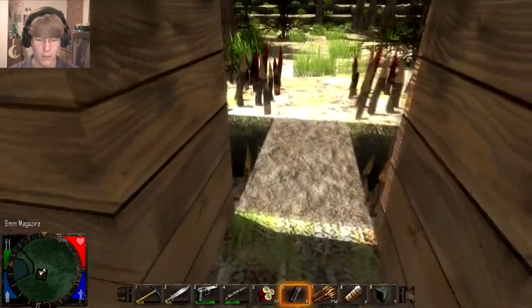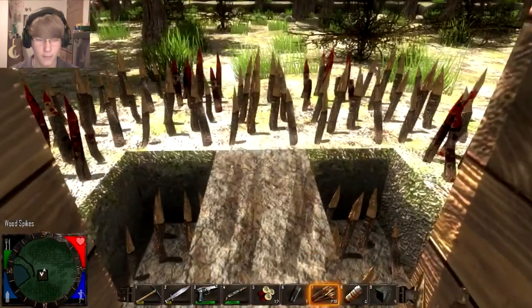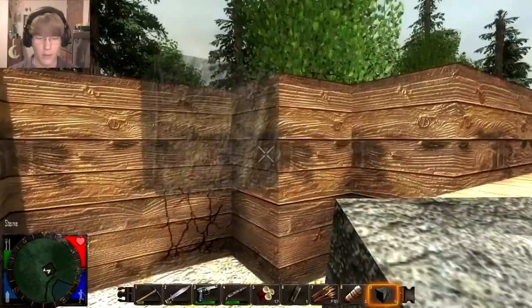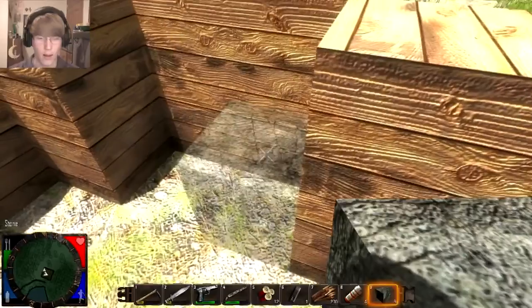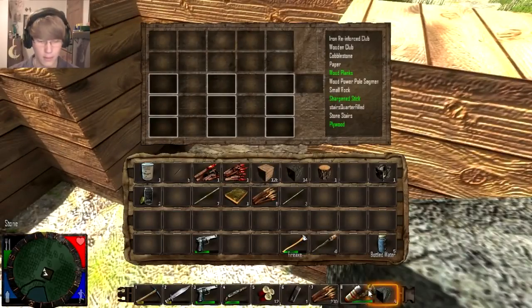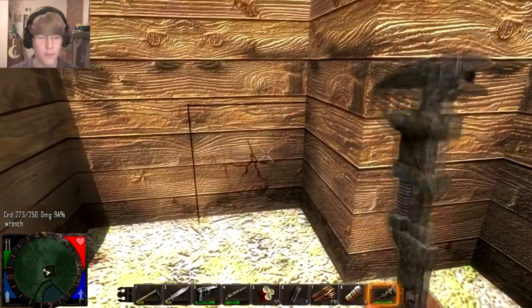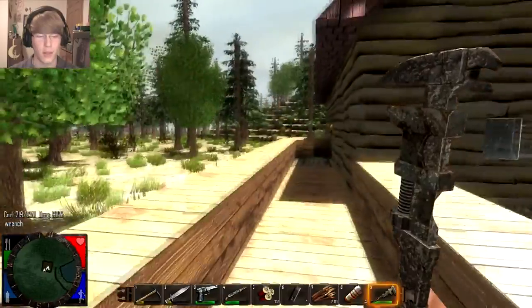Cover this back up and set up the defenses again. This way they will have an issue if they try to break in the normal way. We have a breach - let's fix that up real quick. There'll be no holes in my defenses, thank you very much.